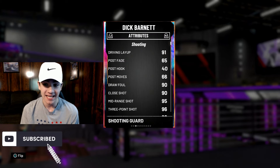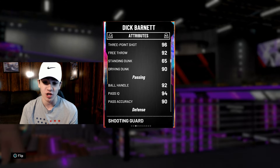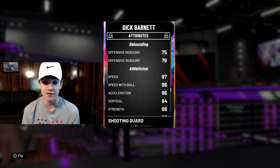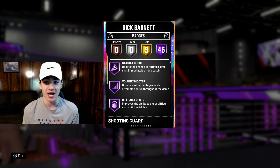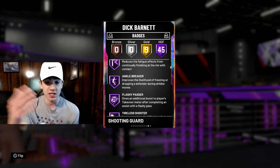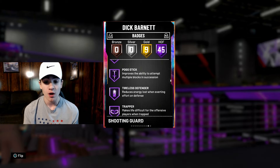99 offense and defense. He's got 91 driving layup, 96 three-point shot, 90 driving dunk, 92 ball handle. His steal is pretty good, 95 perimeter defense. His rebounding isn't even that bad — 97 speed, 96 speed with ball. So this is a pretty good card, but we all know his jump shot is disgusting, it's so bad. Look at his badges: 45 Hall of Fame badges. You guys can pause the video if you want to see which ones he has — he's got so many badges.